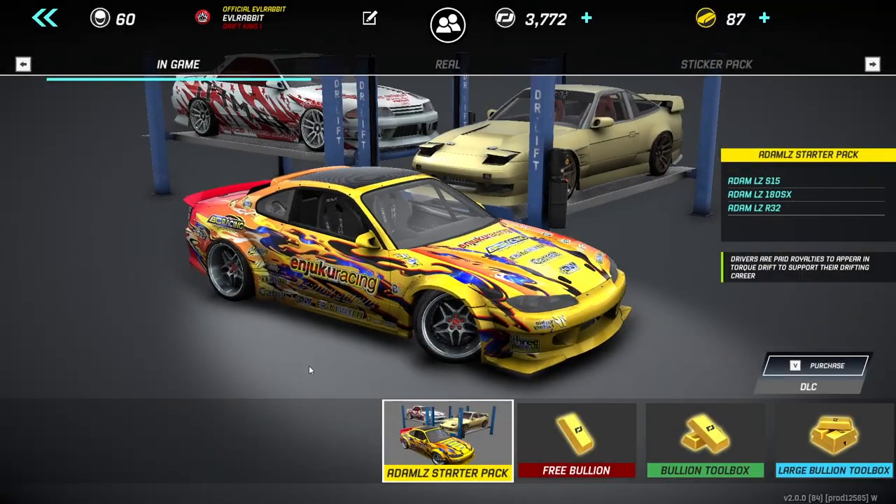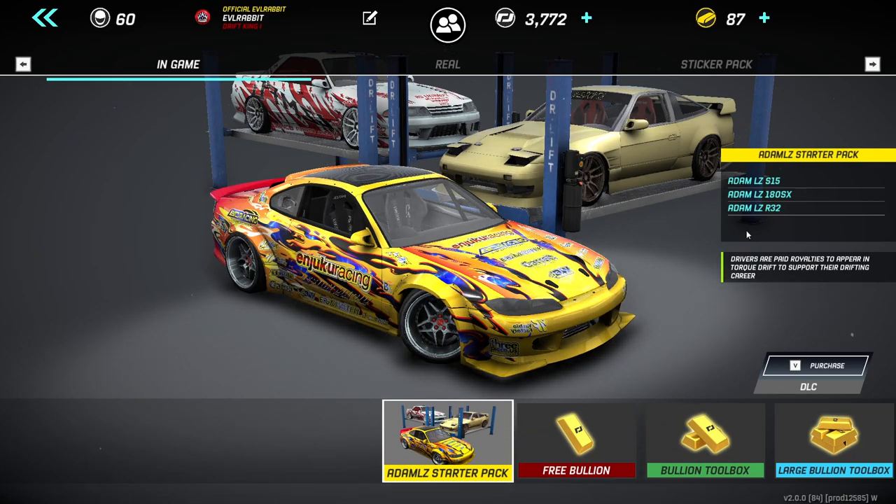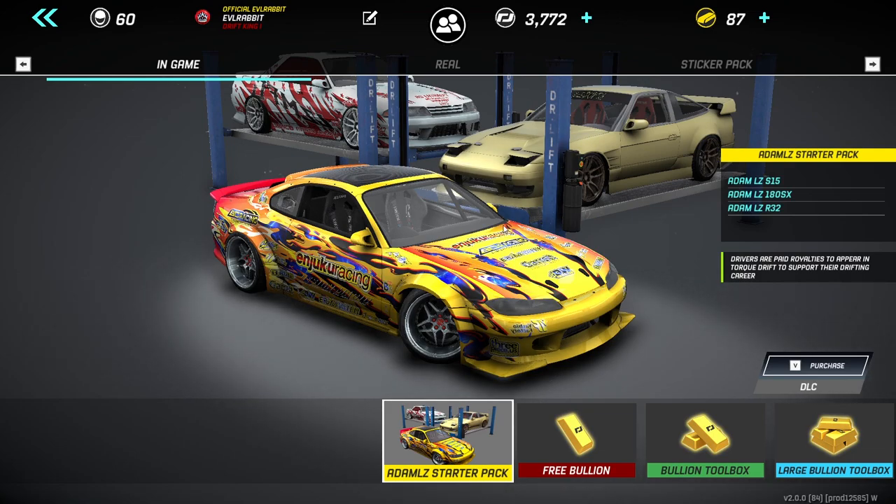We're going to go into the store and take a look at some of the new store items. The first thing that comes up is the Adam LZ starter pack — his S15, his 180SX or S13, and his R32. So it is a DLC; I believe it's about $15. We're going to go ahead and get that and take a look at all three of the cars here for today's episode.